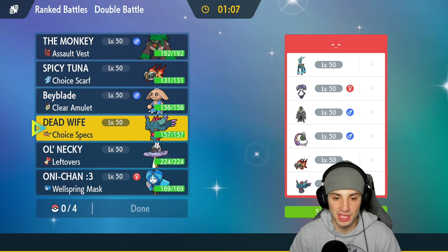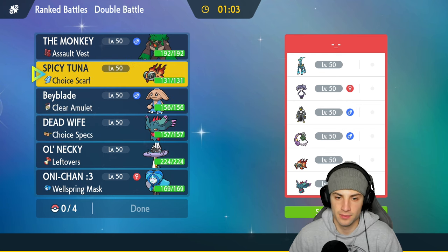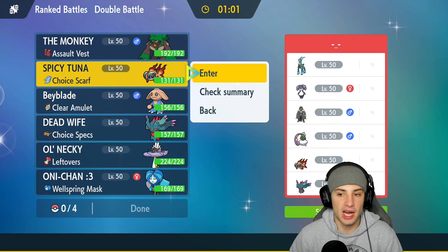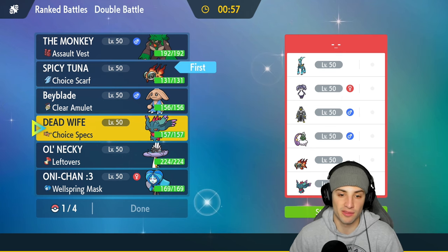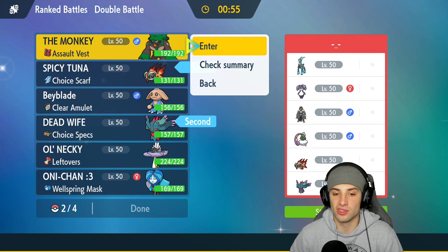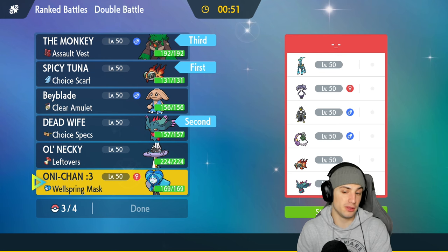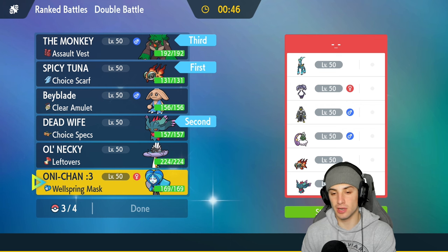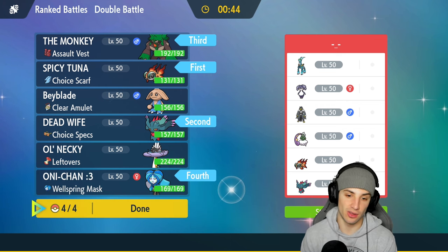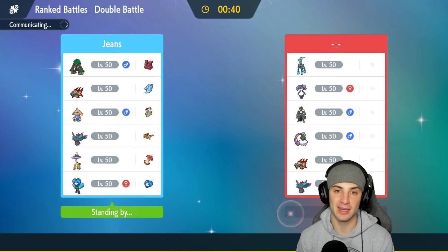We definitely want to bring Rillaboom for terrain control, but Water Ting-Lu and Chi-Yu is pretty solid here as a lead. I'm going to bring that alongside Rillaboom and Ogre Pond with Ivy Cudgel - I like it. We have Water Absorb, I'll be super effective onto a few, and I can still land some shots. That's exactly who we're bringing and we're looking to grab a win in match number one.